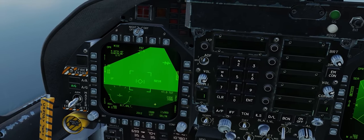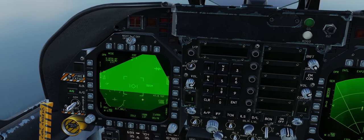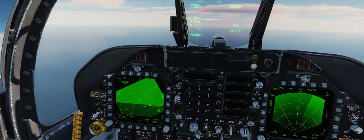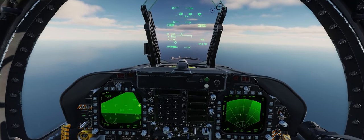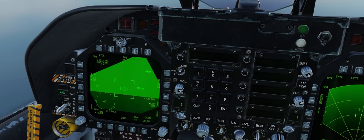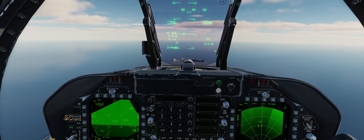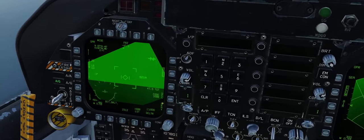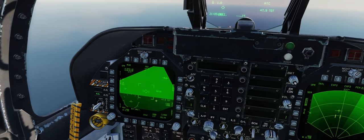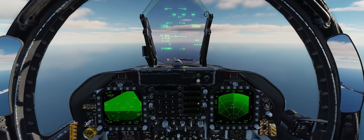Something important to note about how the targeting pod is set up in DCS World as of July 2021: the scene will not render for the targeting pod on any aircraft - not just the FA-18C - if the target is further than 42 nautical miles. You can see this on the targeting pod and mirrored on the HUD. If the target is within 42 nautical miles, the scene will render and you'll be able to see the target.